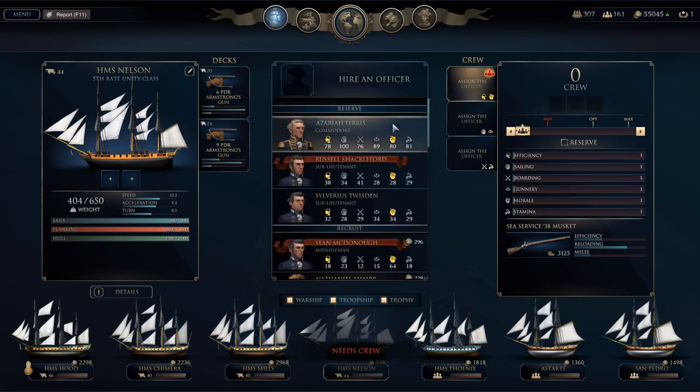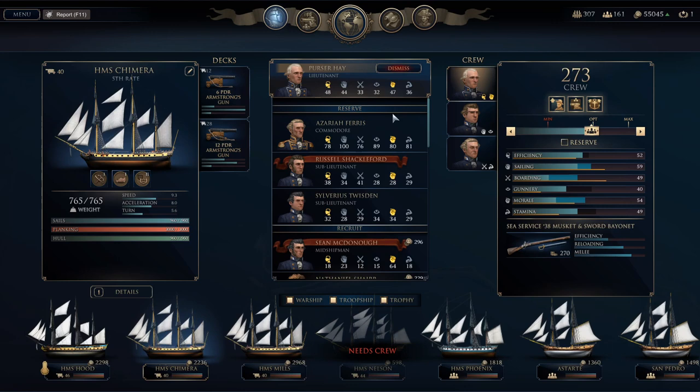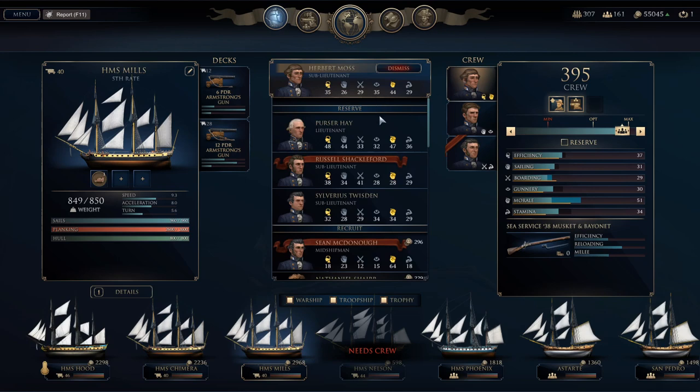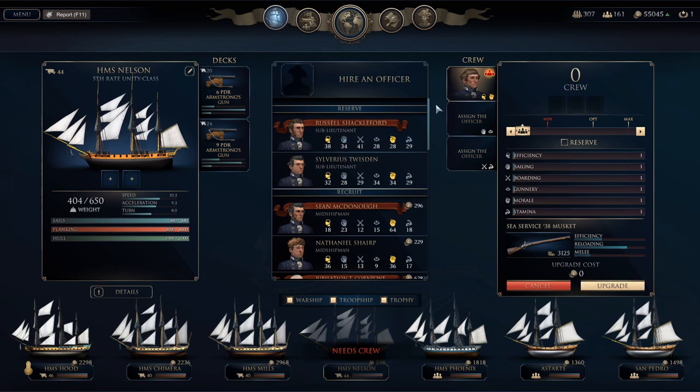We need to get some officers — we've got a Commodore available now. I feel like I should probably put him in charge of the Chimera. Let's go ahead and upgrade that. We'll put this guy in the Mills, and then we'll put this guy in charge of the Nelson.